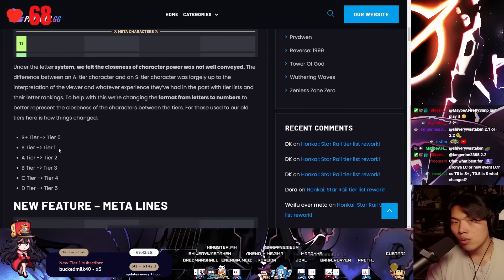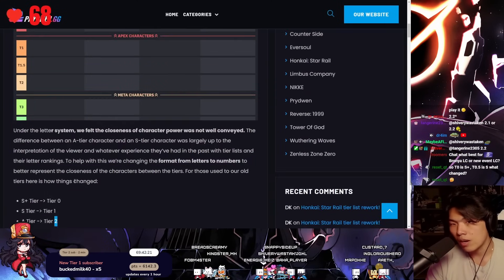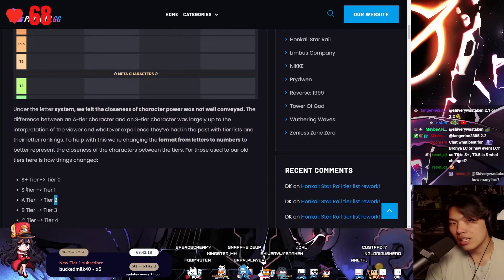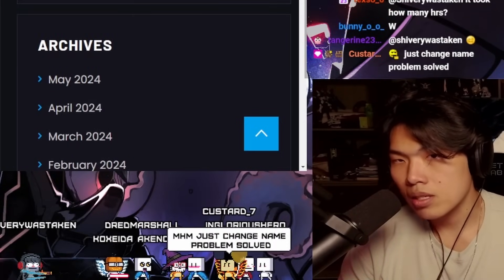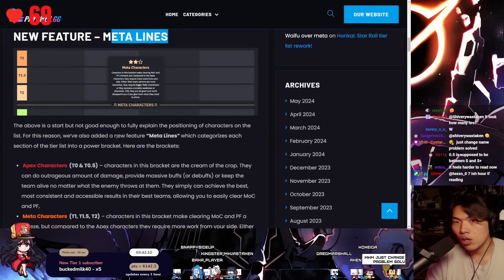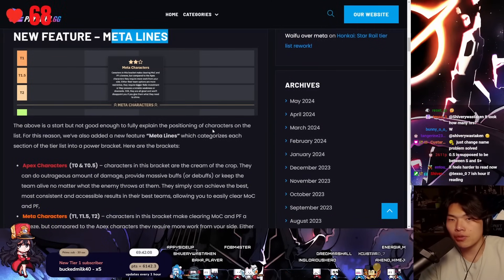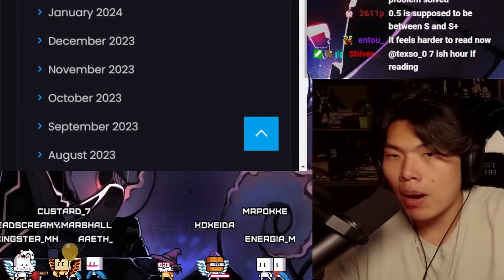S+ is tier 0, S is tier 1, A is tier 2, and if there's something in between, like tier 0.5, it sits between S and S+. They've also added a new feature: meta lines. These add a new layer to better categorize each section into a power bracket beyond just the number tiers.